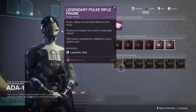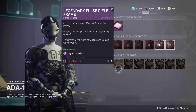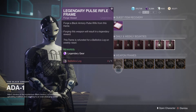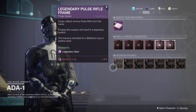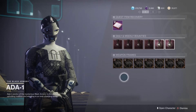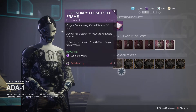You cannot use other characters or ballistics logs on other characters — they do not count. The quest has to be progressed per account. So if I did it on my Warlock, for example, I would have to wait five weeks and do the weeklies each week, using those to unlock two of these weapons per week. You only have to complete the first frames; you don't have to farm extra ones if you're just looking for that quest progress.